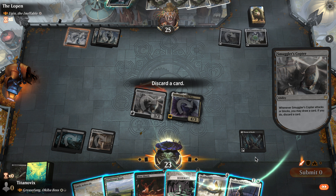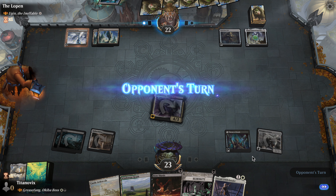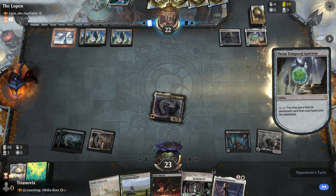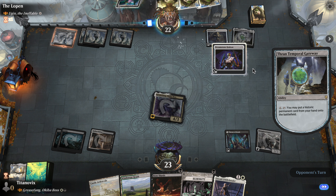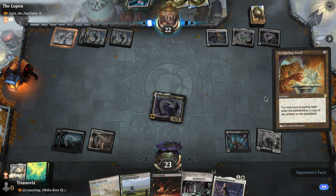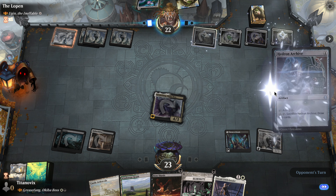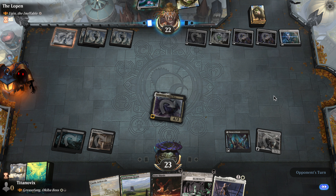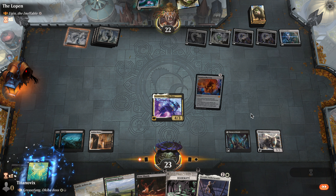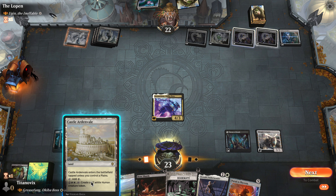We could just cast the Weatherlight, though I feel like we're not going to cast it — so let's just get that there. It says crew one, which is pretty good. Wow, they have so much mana — interesting. Still no cards for me to really kill.